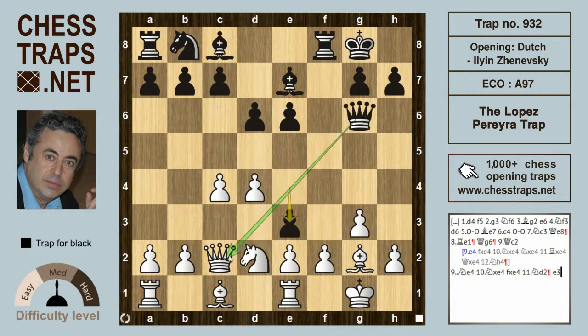The queen on g6 threatens to take its counterpart on c2, while the pawn on e3 threatens both the knight on d2 as well as taking on f2. For example, if the game continues queen takes on g6, then black will continue e takes on f2, forking the king and the rook with check.